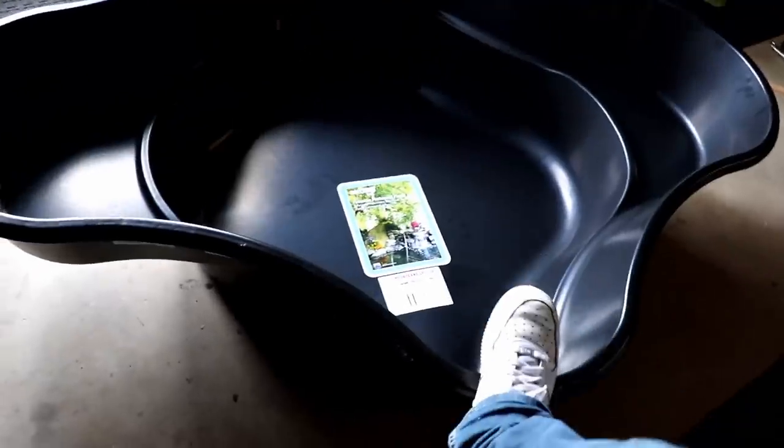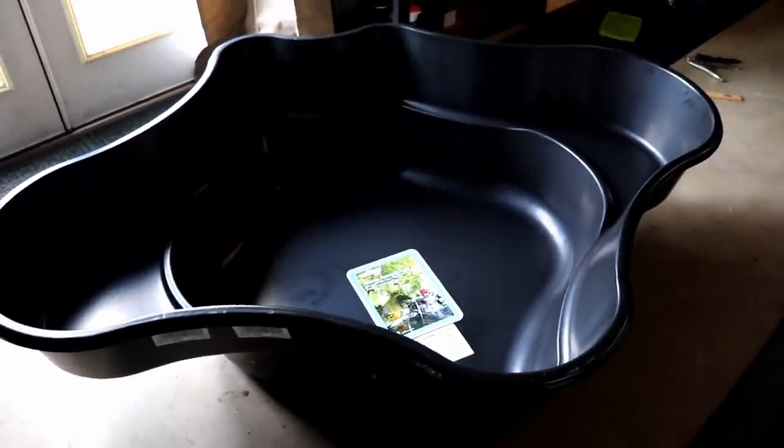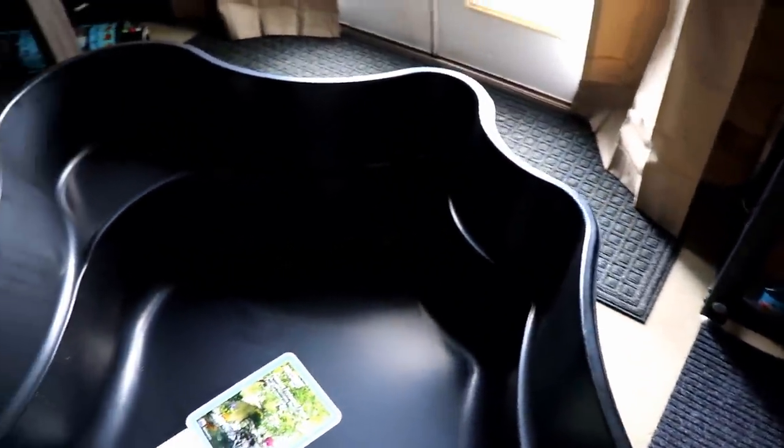We are now back from Lowe's and we have our gigantic pond insert. The more I look at this thing and really think about it, this might end up being more work than just digging a custom pond and putting a liner in. I feel like pond liner and the stuff you'd need underneath to cushion it probably wouldn't even cost as much — this was a hundred bucks. But we're going to commit, go ahead and just do it and see what happens. I'll go through the trial and error and maybe that'll help you figure out for your next pond season what the right move is.